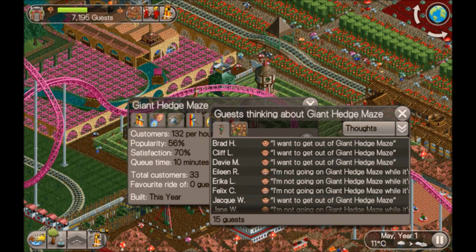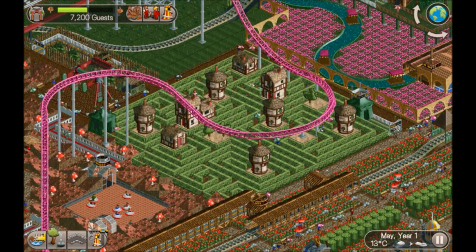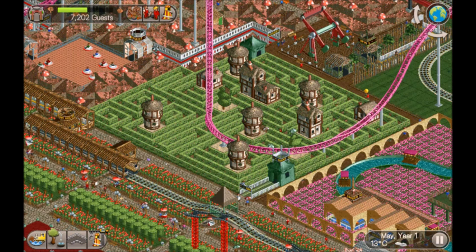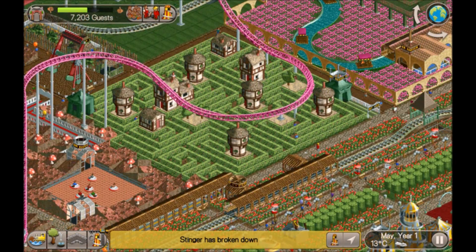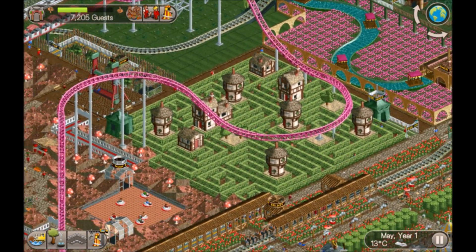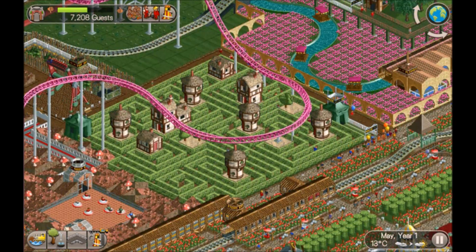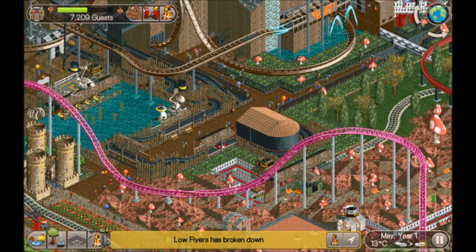Huge maze! I bet there's guests lost in there - yeah, there you go. These mazes are so huge. I've actually done some prep work for some videos I'm thinking of doing, based on rides - for example there'll be one where I just put down a load of spiral slides and use all the different settings to try and work out which is best. With the mazes, what I found is you might as well build it as intricate as you want, but just do like a little shortcut through it - so from here it looks like a great maze, but in actual fact they're just walking up here along there, down there, and out. The guests will love it.